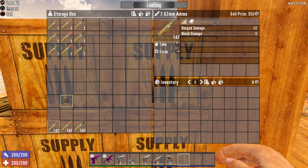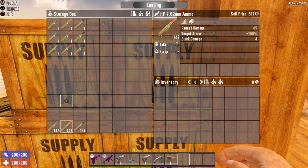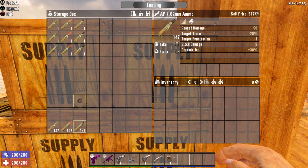Let's look at 7.62 ammunition. Your standard 7.62 round deals 50 ranged damage and 8 block damage. The hollow point variant deals 65 ranged damage and only 4 block damage, but again it is completely ineffective against armored zombies. And the armor piercing round, like the regular variation, only does 50% damage. However, you do get that minus 20% target armor stat, which is huge against armored zombies.